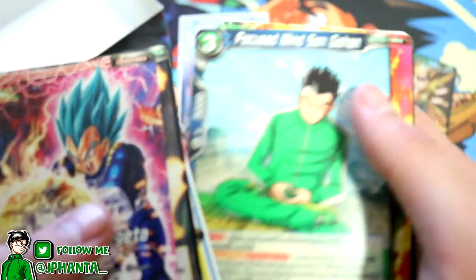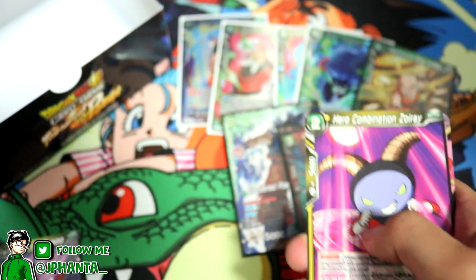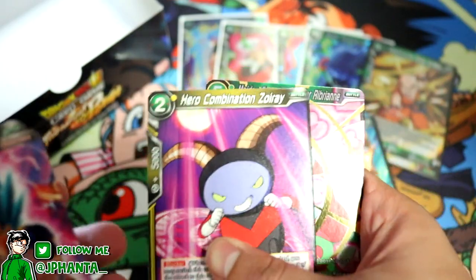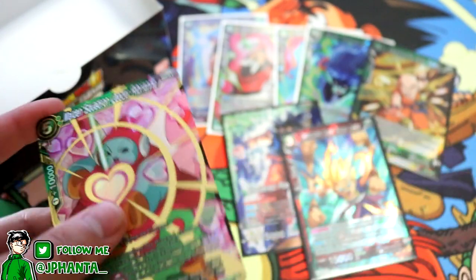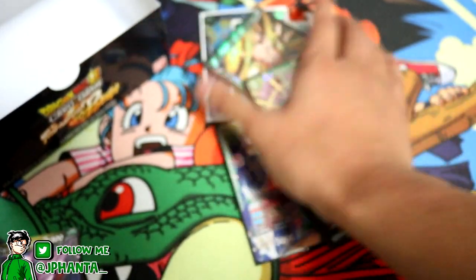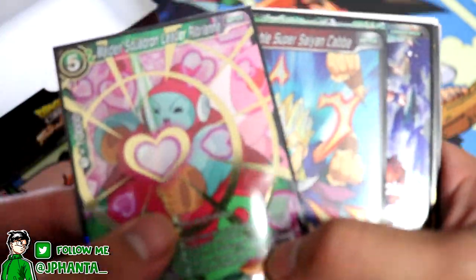Jiren, Dangerous Triangle, Son Gohan, Rubrian, Small Warrior Sorrel, Nari, Narirama, Magetta, Brienne, Universe 9 Striker Hop — and our final card: Rubrian — it is a super rare! So we pulled two super rares. Definitely recommend you go check out part one, that's where all the hollows were at. But if you did enjoy this, I'll recap the cards we pulled quickly. Make sure you leave a like, comment, and subscribe if you haven't already. As always, thank you guys for watching — it's been J-Fanta, I'll see you guys in the next video. Stay fizzy, peace out.